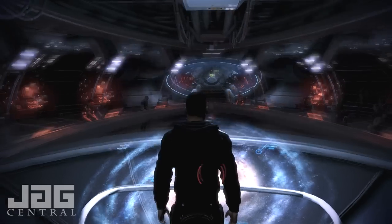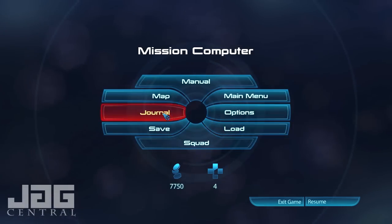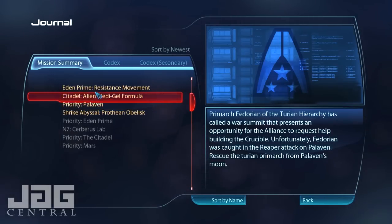What's going on everybody, Scallus3 live and back — Mass Effect 3. We are about to start another mission. First priority: Palavin — however you pronounce it — is a main quest mission.